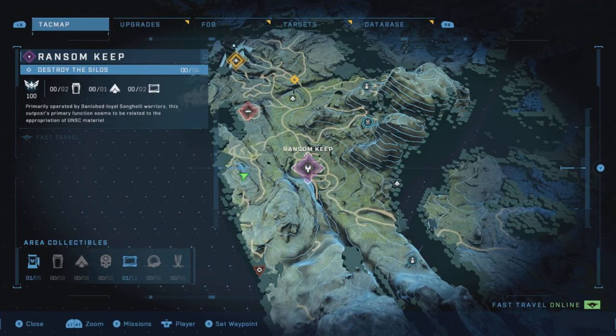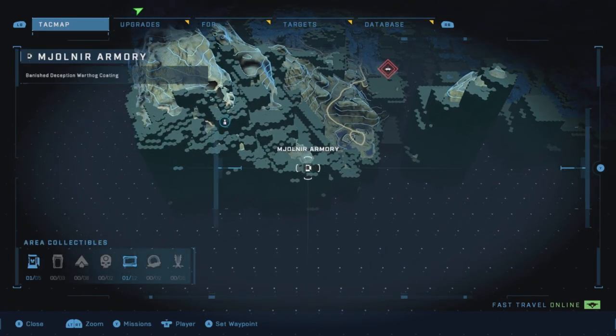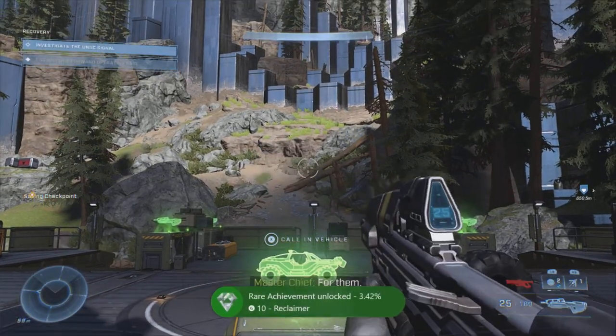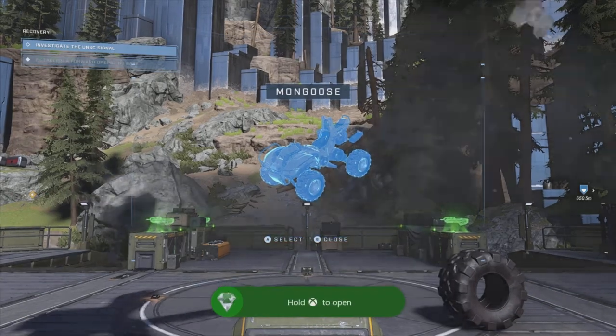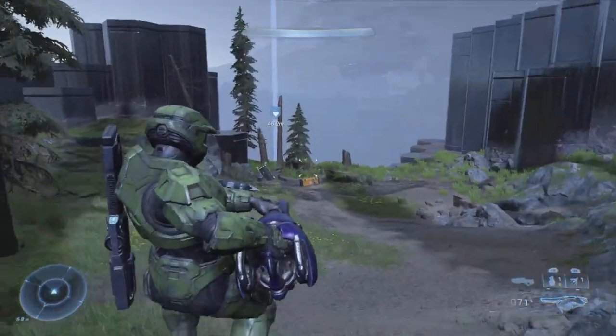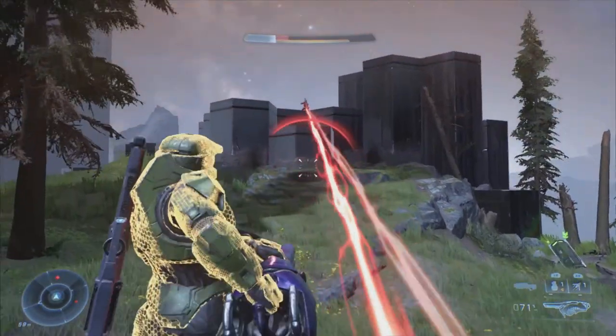What they don't tell you about is these different armories. From the Ransom Kit we're going to head all the way down over here to this armory — we can get our Banished Deception scan. From our Field of Base that we capture, or any other one, which also acts as a save point, you're going to call down the vehicle and head over to this location.